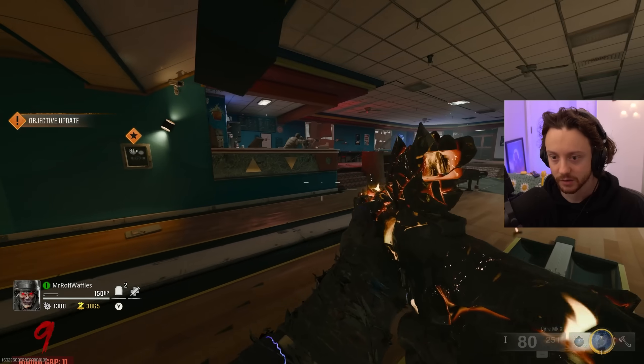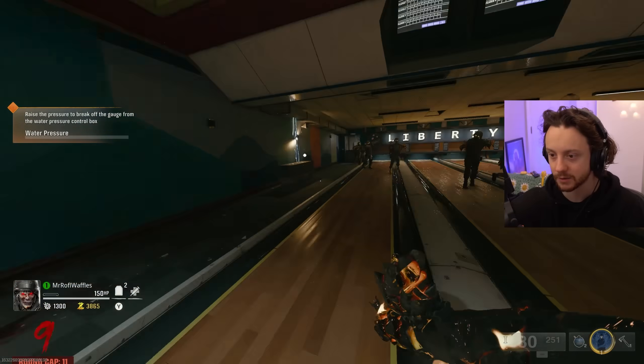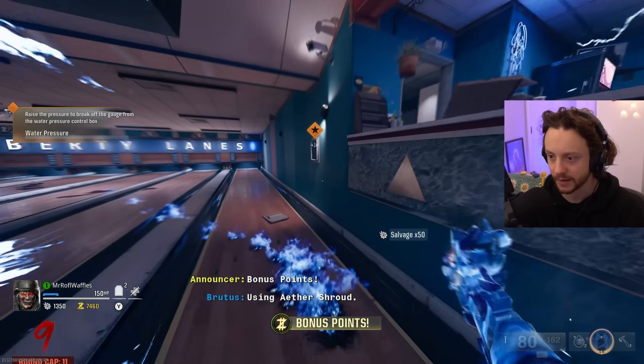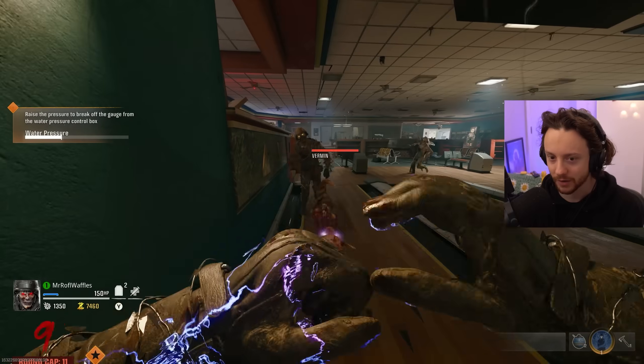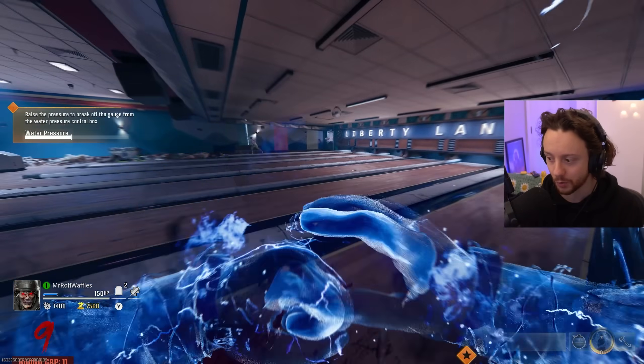Objective updated: raise the water pressure to break off the gauge from the water pressure control box. That's familiar - that little gauge. Whoa, I didn't realize I had that on. Damn, that lasted no time at all. Aether Shroud really doo-doo. It takes so long to pull this thing out.